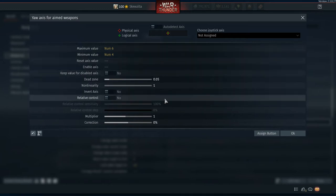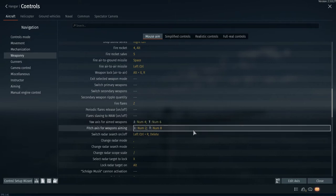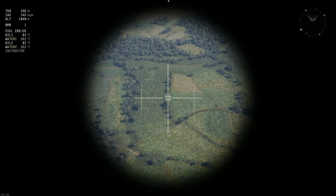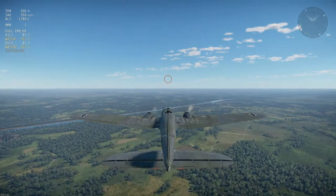You also want to turn relative controls to 'No'. If relative controls are on, pressing a button will always send the bomb in that direction without release. Make sure relative controls is set to No. You can also assign this to a joystick axis. The pitch controls are up (numpad 8) and down (numpad 2) — again with relative control off. When you switch to bomb mode, you'll see a crosshair with a small square in the middle — that square is what you're aiming with.